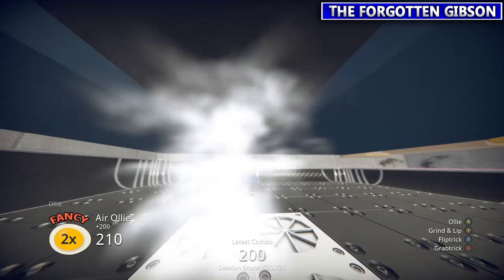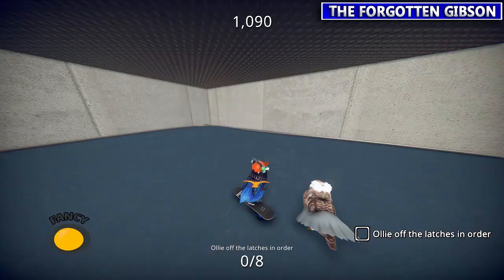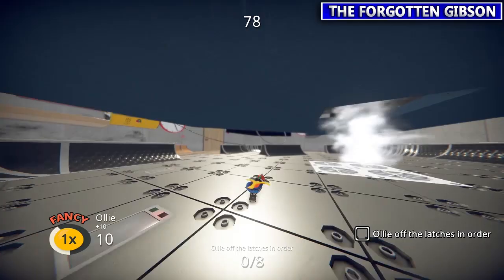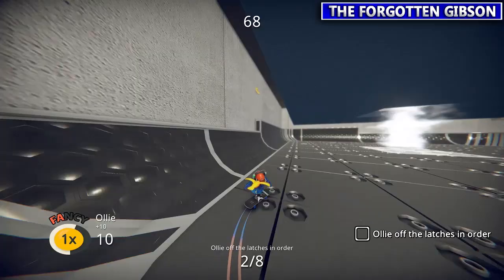Next we're going to do Popping Locks with Craig. He wants you to ollie on those switches — you got to do them in order, you can't just ollie whatever ones you want. You got to hit the right one first, so follow that gold dove wherever it's pointing. Just slow up to make it easier, instead of jumping too far ahead, and then just jump when you're right by the button.